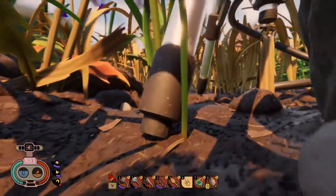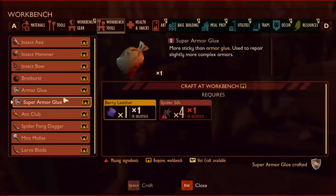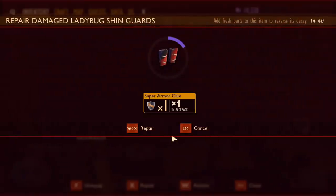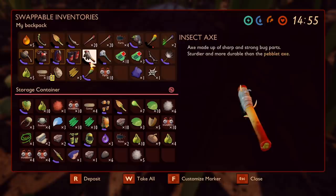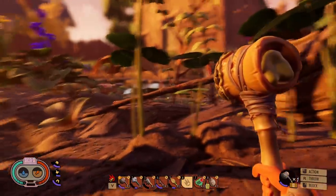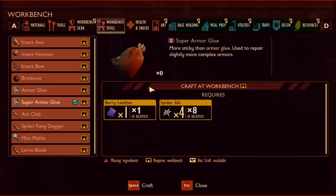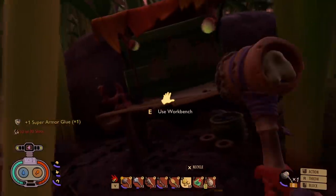Since there suddenly doesn't appear to be any spiders left on the map, I'm gonna make one super armor glue for now because my shin pads really need it. Hopefully it repairs these all the way — and it sure does, because those are really hard to make. Since we also need a new insect axe, I've gotta go find that ladybug again. But maybe not because it disappeared into thin air, but I did find more spider silk so I can repair another piece of my very valuable armor.